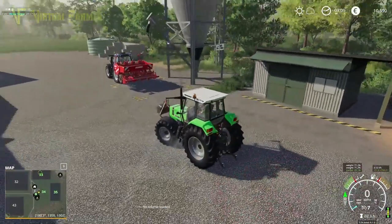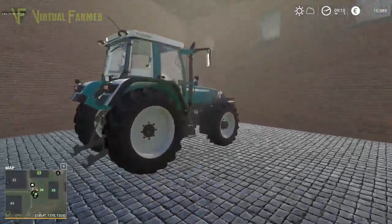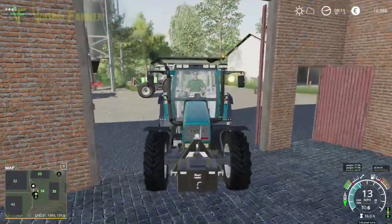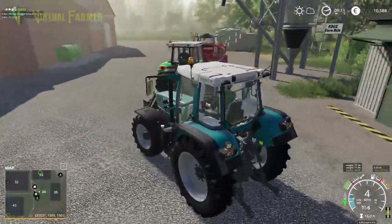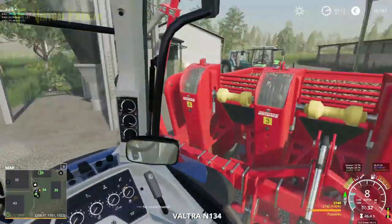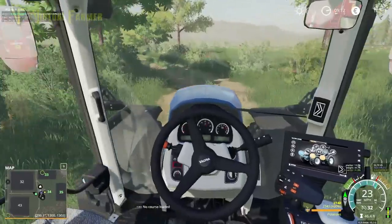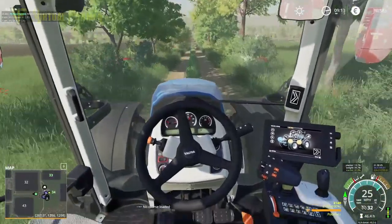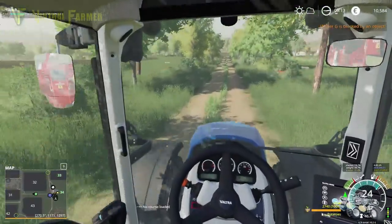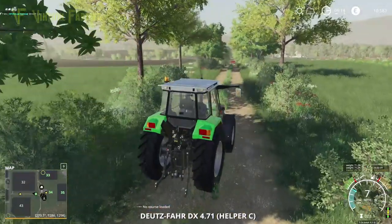We're going to put this on the tedder — it doesn't take a huge amount of horsepower to run the tedder, so that will run very well. Then we've got our front fabric over here as well, and we can use this probably on the windrower or something like that. I think we're going to have to set the Vulture going on a hired worker just to finish the potatoes off, and then after the first field we'll be able to use this tractor to get some stuff done and get everything running very smoothly.